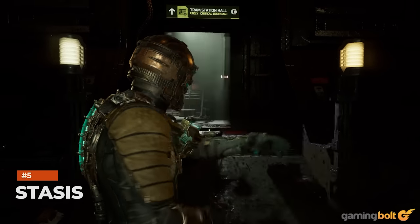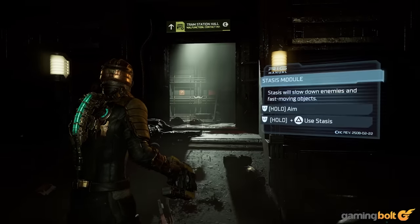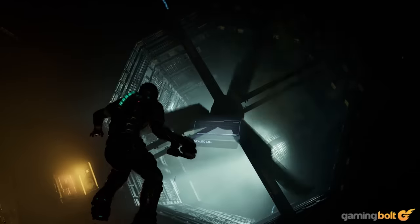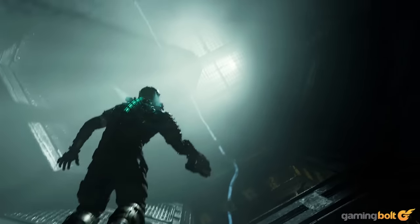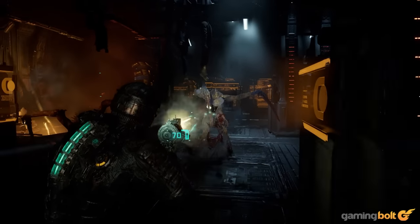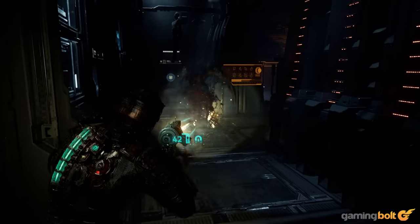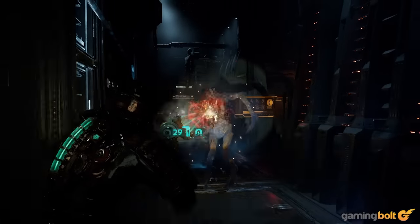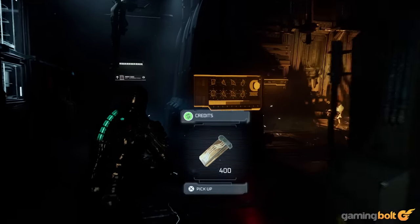Stasis. Dead Space hands you the Stasis ability pretty early on, and though it is a necessary tool to solve plenty of puzzles, it can also be very useful during combat. Necromorphs will often come at you quite aggressively, and lining up shots and dismembering foes is often easier said than done with their erratic and fast movements. Use Stasis to freeze them up, though, and you get plenty of time to do that. The ability can also be pretty handy when you're taking on multiple enemies at once. Of course, you get limited uses of Stasis before you have to recharge it, so don't be too trigger-happy with it.